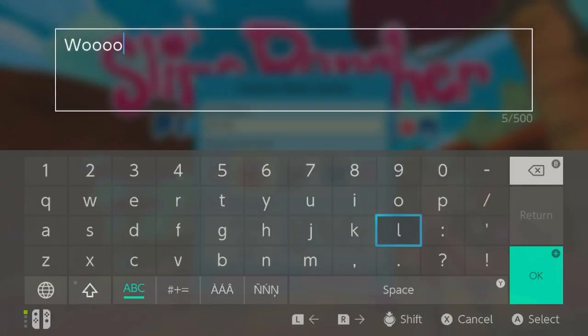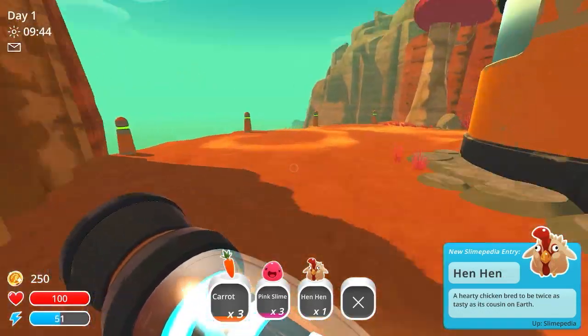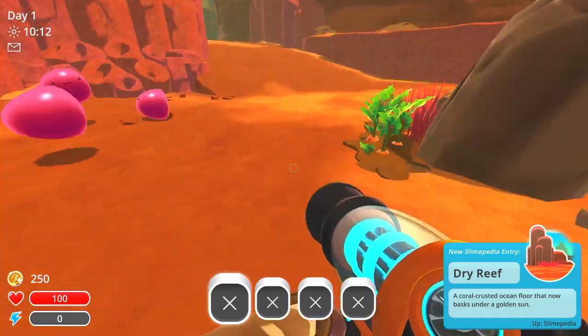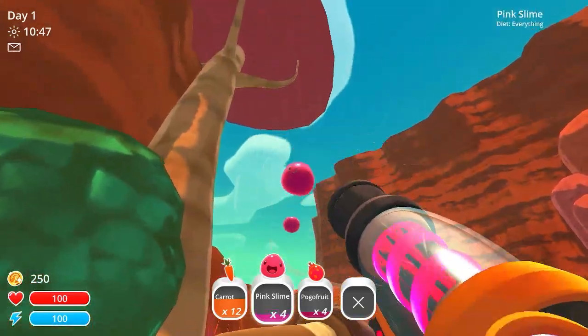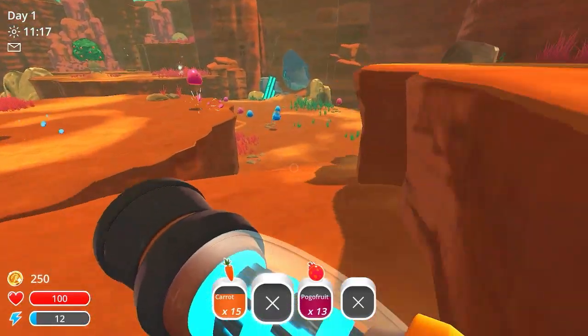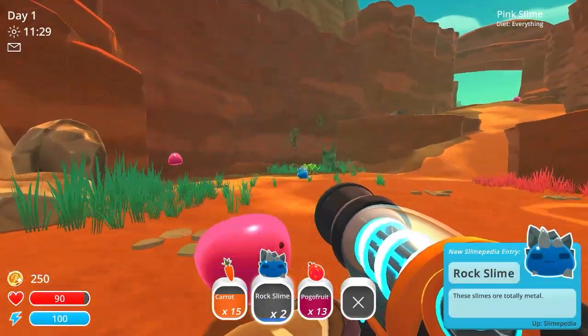We start out by naming the world. I'll get rid of the slimes that are around — I could keep them but I don't usually bother. I'll just get a bunch of pink slimes for now. I'll come back for the other slimes, I can always get more later. I also want the plorts right now.